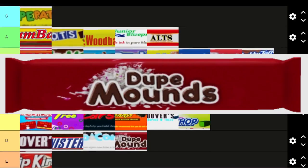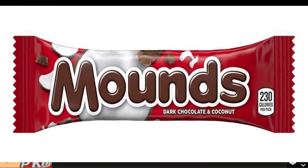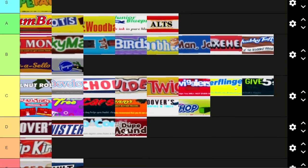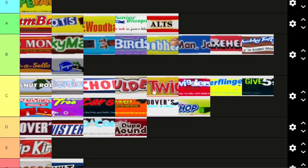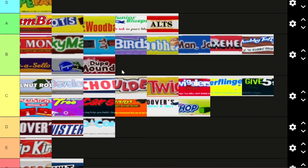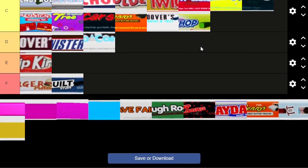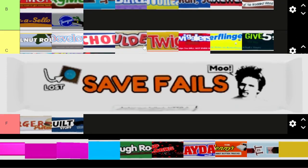Dupe Mounds is actually super creative — I like this one. The candy bar it's referencing is just Mounds, but they added 'dupe' because of duplication in the game. On the side of this candy bar it reads 'duped and cheated,' and it looks like there are duplicated candy bars in the background. I think it deserves A tier, but I might move it down to B tier later.